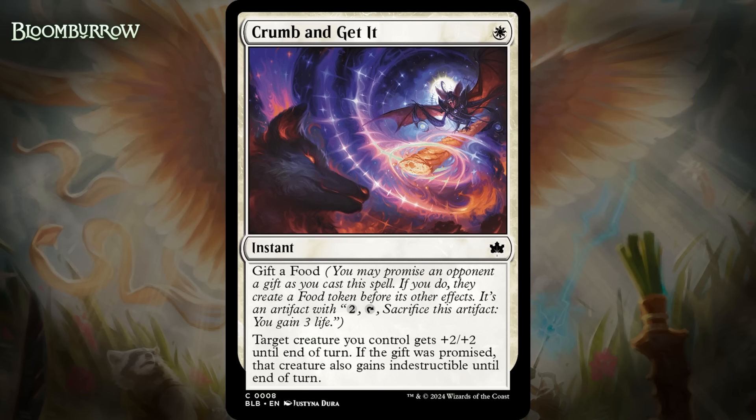Next, it's Crumb and Get It, which for one white mana is a common instant. It says Gift of Food — you can promise an opponent a gift as you cast it, and if you do, they create a food token before its other effects. Target creature you control gets +2/+2 until end of turn. If the gift was promised, that creature also gains Indestructible until end of turn. This is a great trick — it offers a solid boost for only one mana, and the Indestructibility option makes your creature way more likely to win combats and survive removal spells. Giving your opponent food in exchange is a pretty small cost, though it is a little more dangerous against a black-green deck. But this is still a super efficient trick and it's going to be the premier one for white aggro decks — I'm giving it a C+.